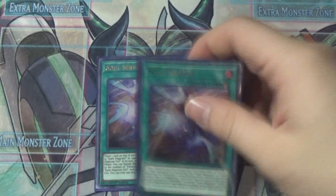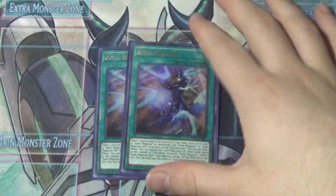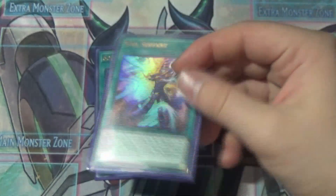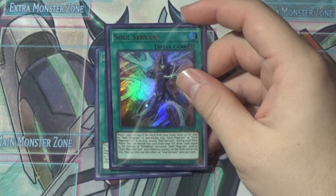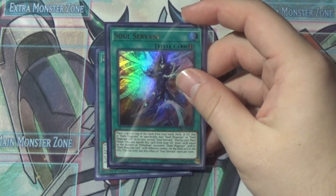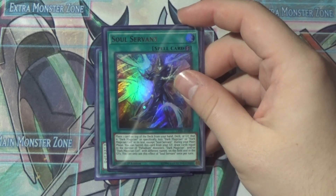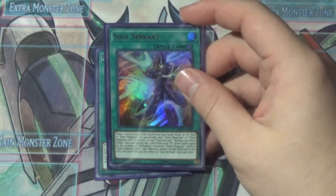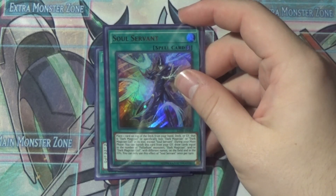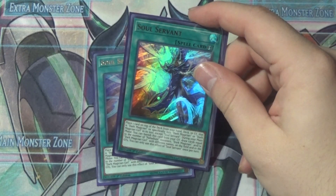Moving into the spells, we have the other new card: two Soul Servant. I'm pretty set on two — even Tyler, who lent us these cards, agreed it's a two-of. Its effect is: place one card on top of the deck from the hand, deck, or graveyard that lists Dark Magician or Dark Magician Girl in its text (except Soul Servant). During your main phase, banish this card from your graveyard and draw cards equal to the number of Palladium Dark Magician or Dark Magician Girl monsters with different names on the field and/or in the graveyard — once per turn.